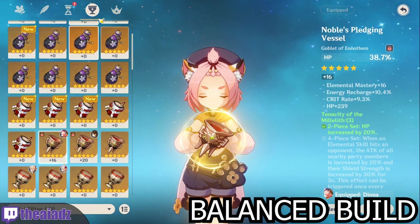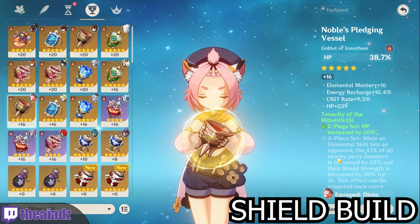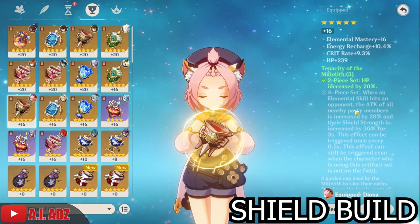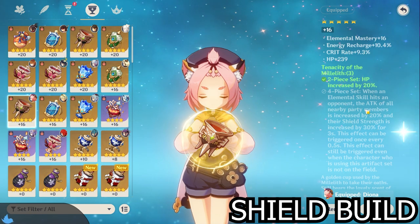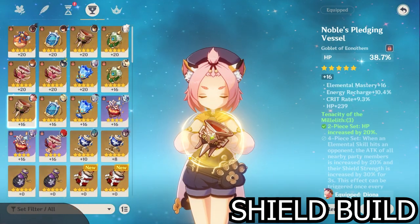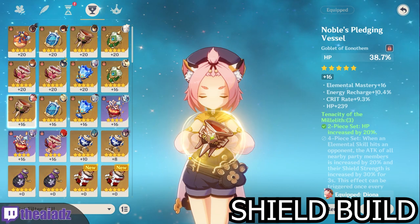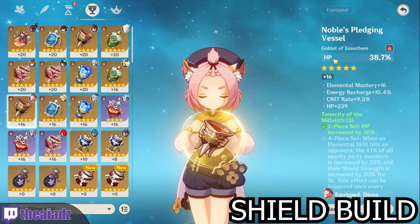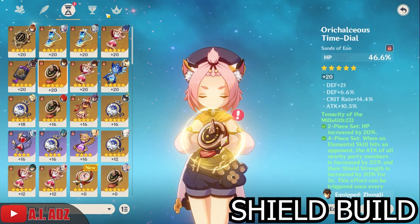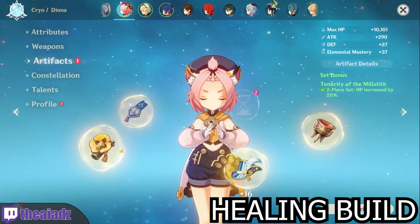For the shield build, go with a full four-piece Tenacity of the Millelith. The two-piece increases HP by 20%, which boosts shield strength. The four-piece increases attack for all party members by 20% and shield strength by 30% whenever you use your elemental skill. Pair this with the Sacrificial Bow so you can reset the cooldown and get your shield back up immediately when it expires. For stats, go HP all across the board — HP sands, HP goblet, HP circlet.